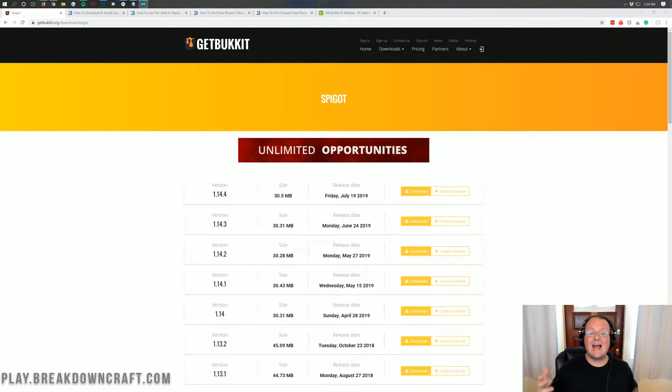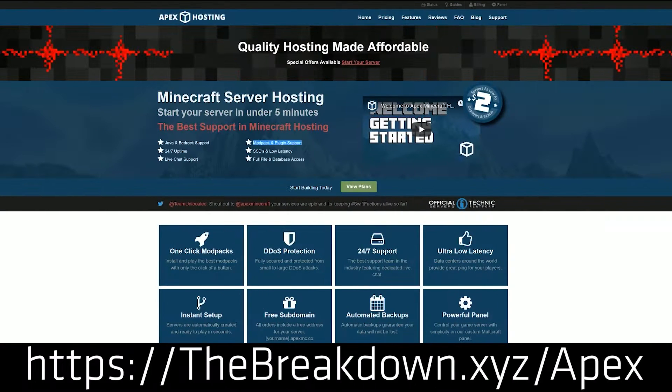So with that, I have a solution for you, and that solution is Apex Minecraft Hosting. Go to the first link down below — thebreakdown.xyz/Apex — to get an incredible 24-hour DDoS-protected Minecraft server running Spigot, all set up in just one click. And on top of that, you'll be using Apex Minecraft Hosting's hardware and their IP address, so you don't have to worry about it.